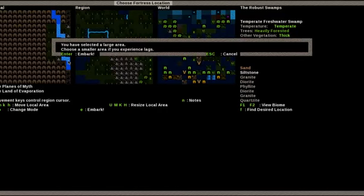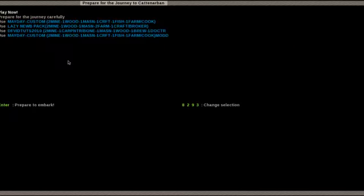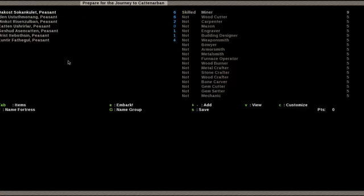Let's go ahead and start the Embark screen. It's going to tell me I might experience lag because of a large area, but that doesn't particularly matter. I'm going to be picking the Lazy Noob Pack deployment because I almost always end up using this same setup if I do it myself anyway - having two miners, one of them is the Expedition Leader, one Woodcutter slash Wood Craftsman, a Mason slash Architect and Mechanic, and lastly two Farmers and Craftsman and Broker. It deploys you with an anvil as well, so it works out pretty well. I'll be back as soon as I've finished customizing these dwarves.